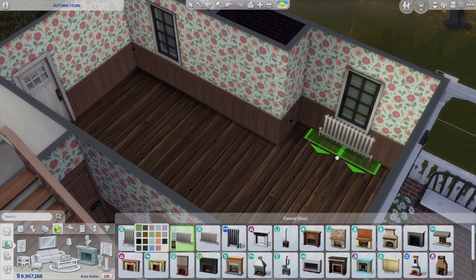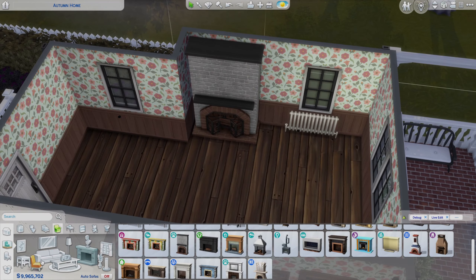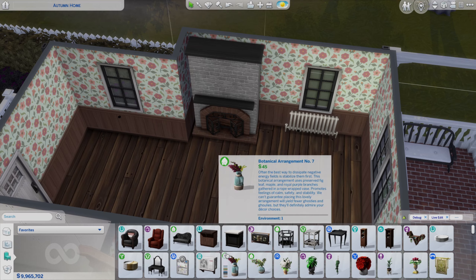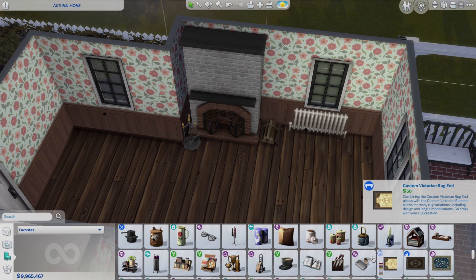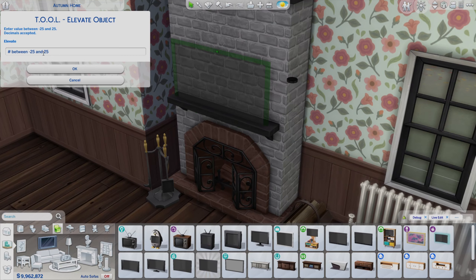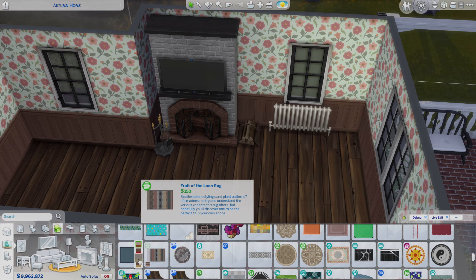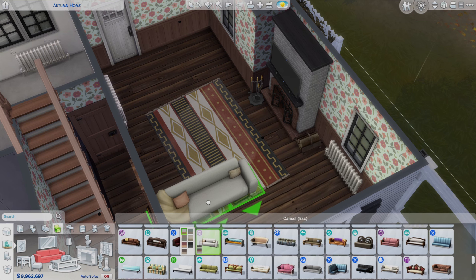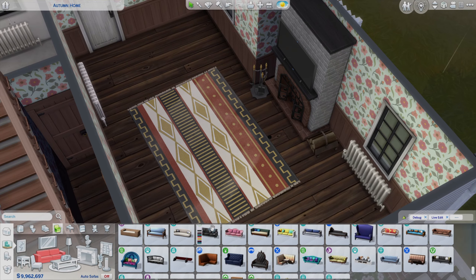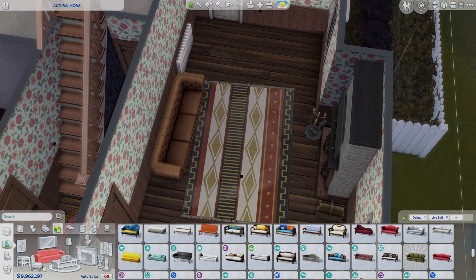Moving into the living room - I go through and place all of the light switches and radiators around the place, so every room has radiators, probably too many, but it's cold! We're getting the big fireplace in here. I didn't really have a red brick fireplace that worked, so I ended up going for this grey version. I've placed the television on the mantelpiece above the fireplace, which I thought was a really nice little touch - it may strain your neck but this is The Sims!